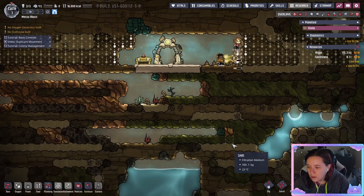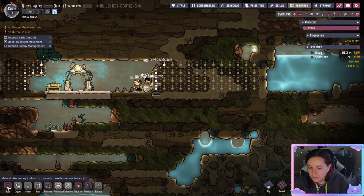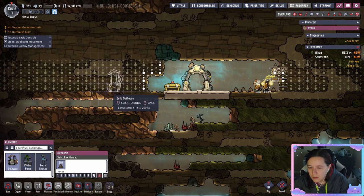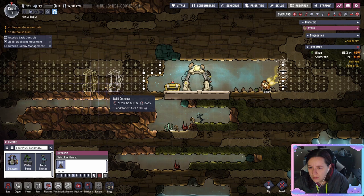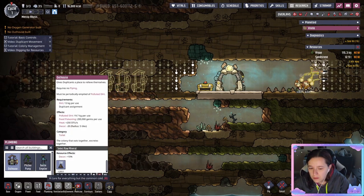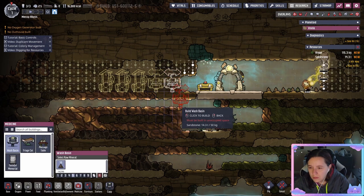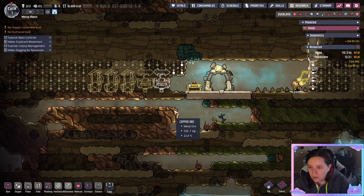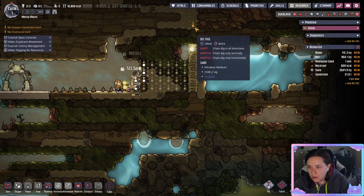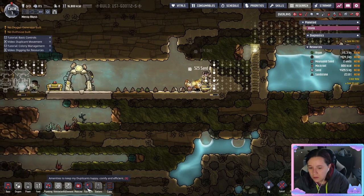Now you want to prioritize digging to your first source of water as you're going to need it for research. Make sure that you have outhouses, which is where duplicants go to the bathroom — this should be the first building that you build. I like to build 3-to-1 for each duplicate, and then you want to build a couple of wash basins so they can wash their hands. It's good to keep from spreading food poisoning. Pro tip: if your water is above where your duplicants are, build a ladder and dig above the water — otherwise you're going to have it flood your base.